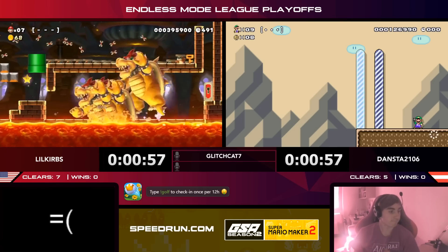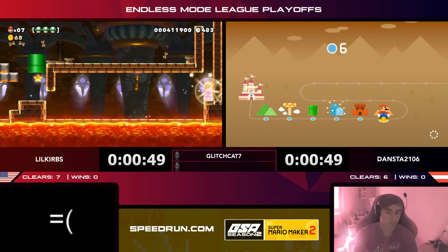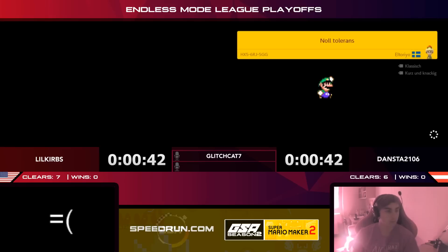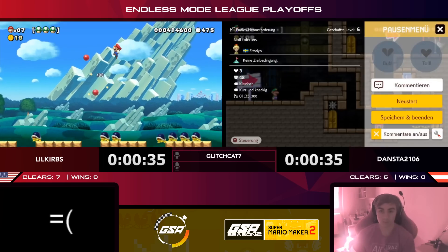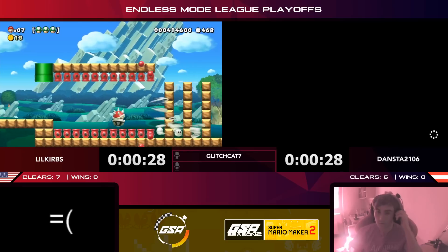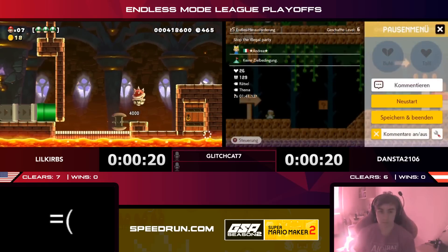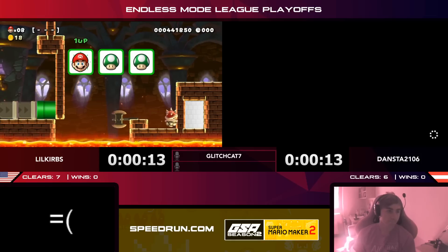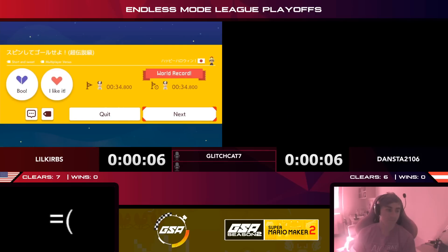Good strats from Curbs — going back for another star and clearing out some Rocky Wrenches. In a messy level like this, if you have the opportunity for a power-up, grab it. Curbs displays some really hot platforming skills with the Spiny Shell and the Bone Bucket. The goal comes up and he gets it with 19 seconds left — Little Curbs wins eight to six! A really solid comeback. Dansta had it at the start but Little Curbs got some fortunate quick levels right at the end to put him over.